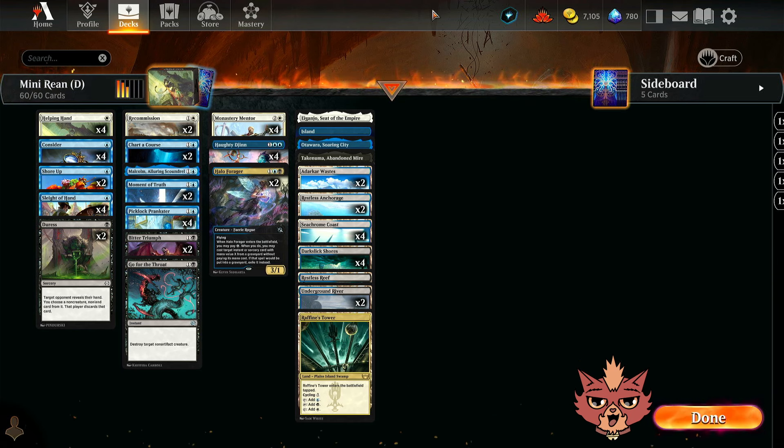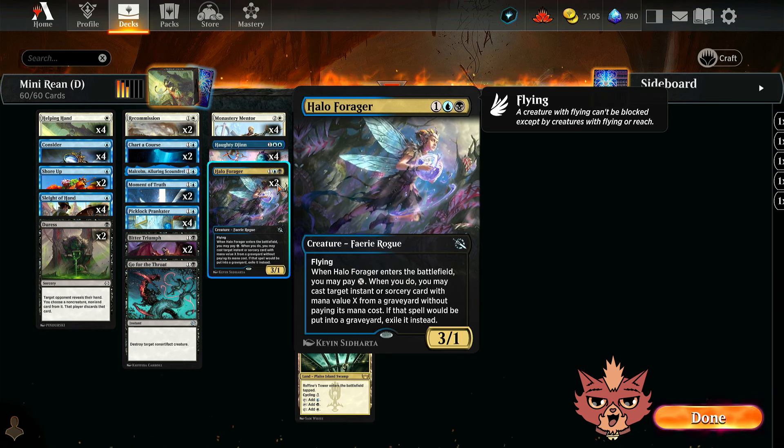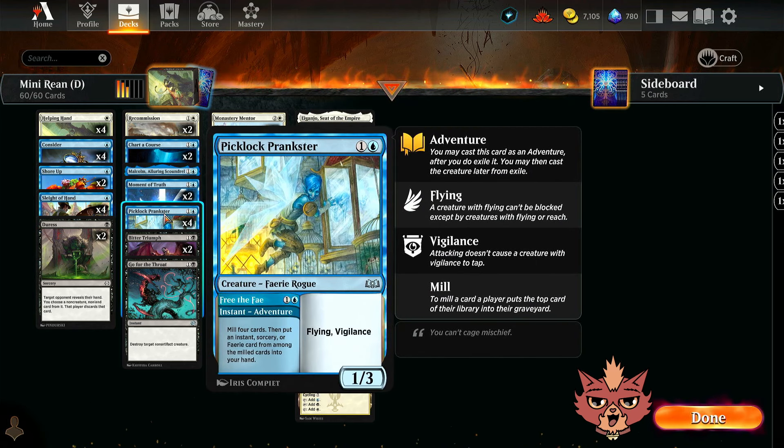Might as well finish going over the rest of the 2-mana cards. We have Piclock Prankster, which has an adventure side at instant speed called Free the Fae. For one and a blue, you mill four cards, then put an instant, sorcery, or fairy card from among the milled cards into your hand. It's a fairy itself, but also Halo Forager is a fairy rogue. More often than not you're going to be grabbing an instant or sorcery off that ability. The creature side is a flying vigilant 1/3 — helps you fly in and poke the last couple points of damage through.